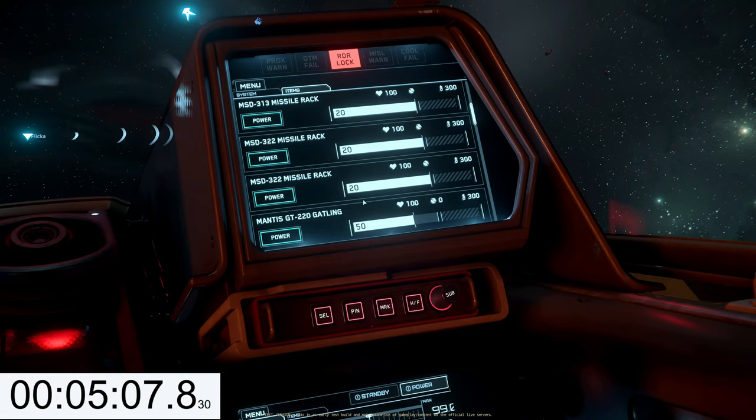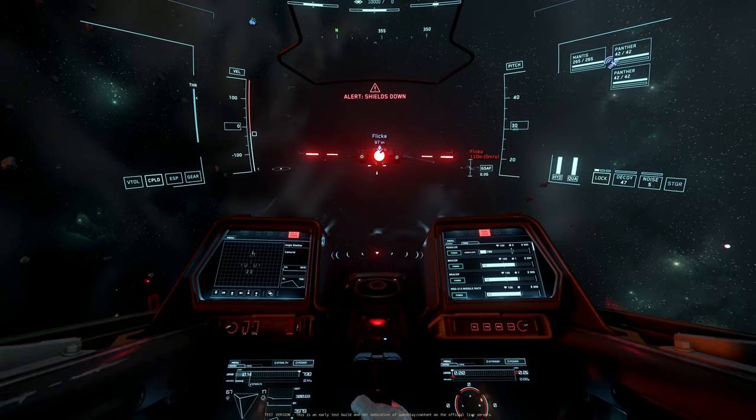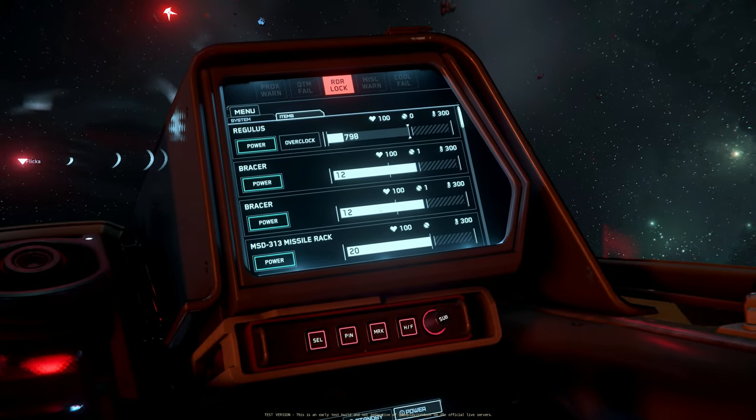Check components — no distortion bars. Everything at 100%. I have now disabled my shields. Flickr will fire one size two distortion gun, very slowly. Fire when ready.